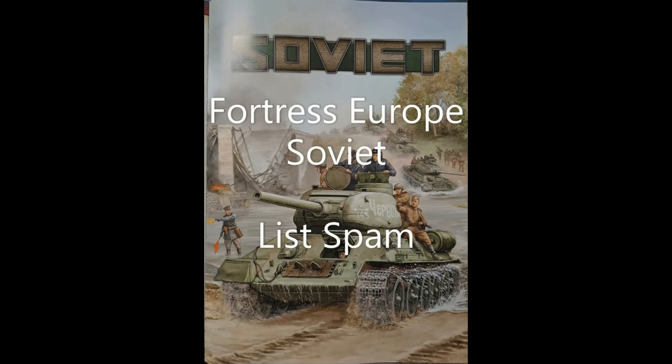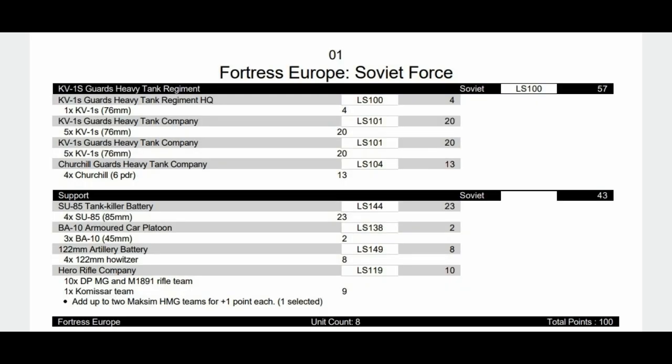We'll go through the book — a lot of these units are the same as we've seen before, so if formations contain things we've already covered, I won't look at them again; I'll just look at the main unit from that formation and then look at the support units used throughout the book as well. So we'll start off with the KV-1S Guard Heavy Tank Regiment. For this list we have one KV-1S as the HQ, two units of five KV-1S's — that'll probably be my reserve unit, and because they're a little bit faster, not too bad to come in from reserve — and then a unit of four Churchill six-pounders, and that is our formation.